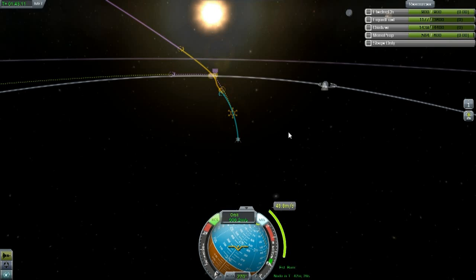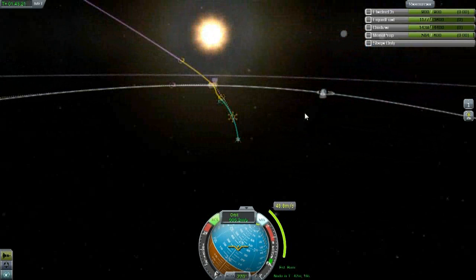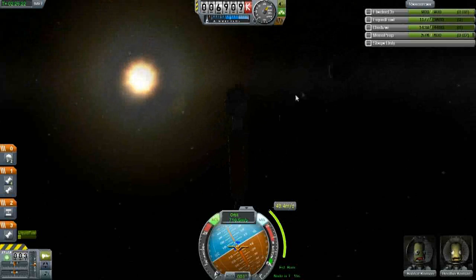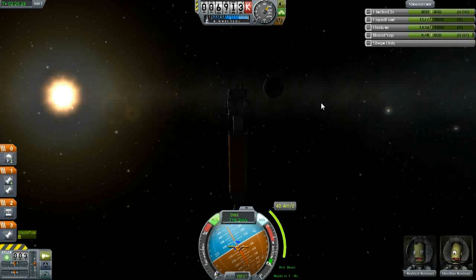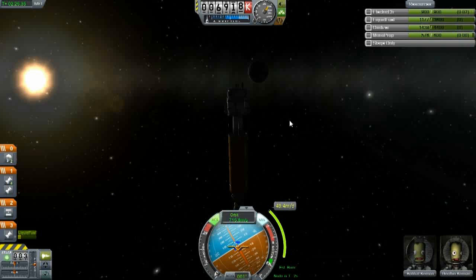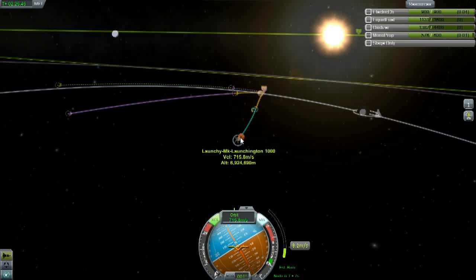Alright guys, we're coming up on the Mun. I put in a correction burn so that we have a less inclined orbit — right now we're just going to be on a really weird angle and it's going to be hard to land. We're coming up on that pretty soon. Welcome back — we're going to do the inclination burn in just a second. You can see we're catching up on the moon, or rather the moon is catching up on us, and we're going to be pulled into its gravitational influence any second. I may have overdone it, but it's significantly better than it was.